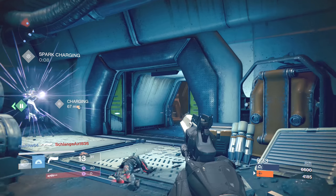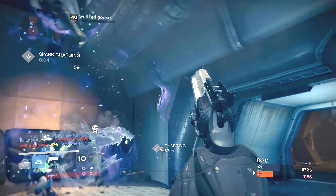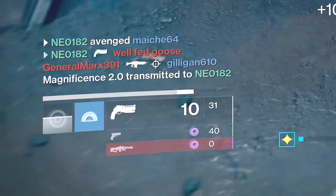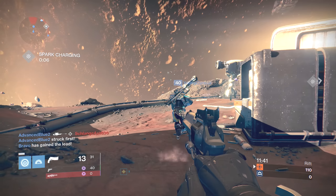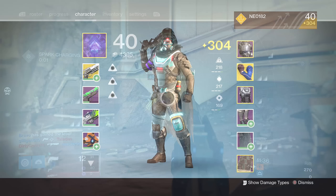But before we get into what it does, here's how you can get it. Your best chance is the Crucible in a team-based game — follow someone who is infected and wait for them to activate their super. Once you pick up their orb, you will get all of the infected buffs that they currently have.